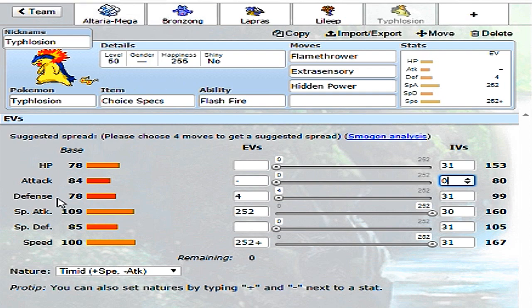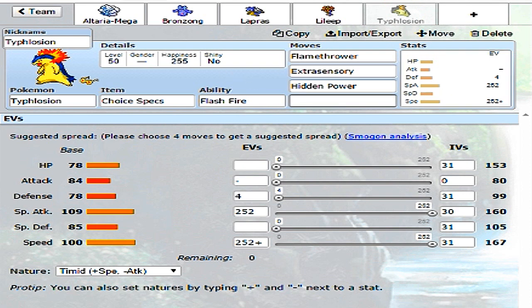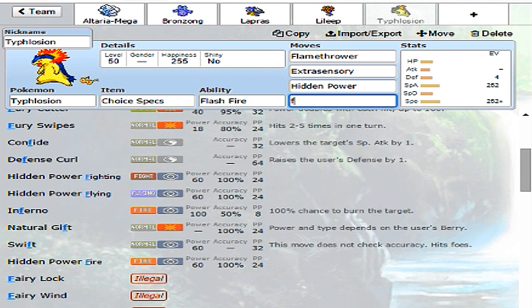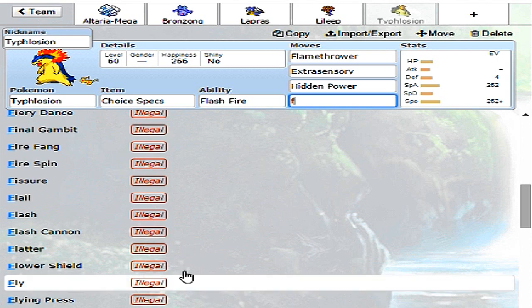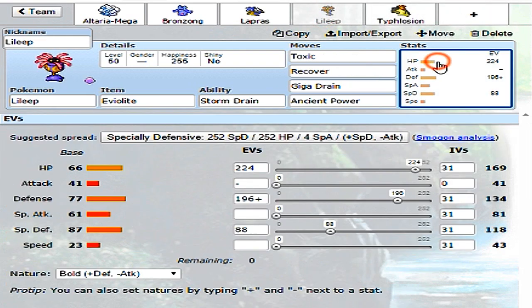It's always a good idea for special attackers to set their attack IVs to zero. Let's also go ahead and do that for Lapras and Lileep. The reason is that whenever you're confused you hit yourself with a physical attack. Also, if your opponent uses Foul Play, it does damage based on your physical attack stat - so having zero attack IVs means Foul Play does less damage to you. So for all your special attackers, it's a good idea to lower your attack stat as much as possible.